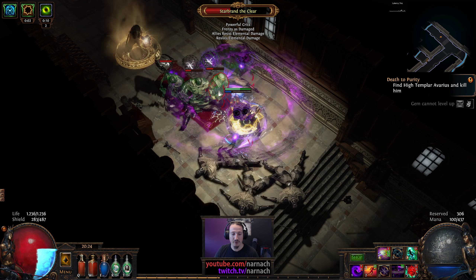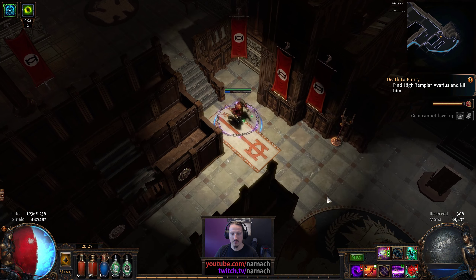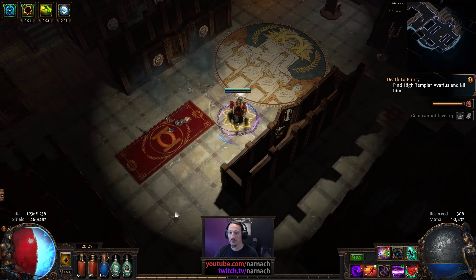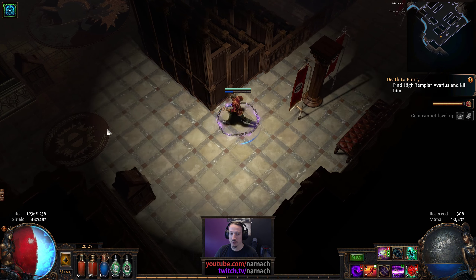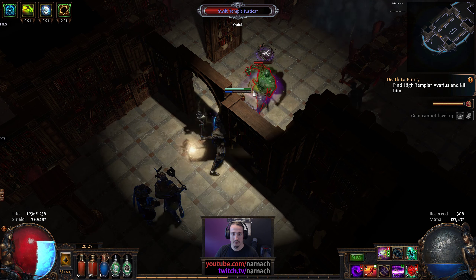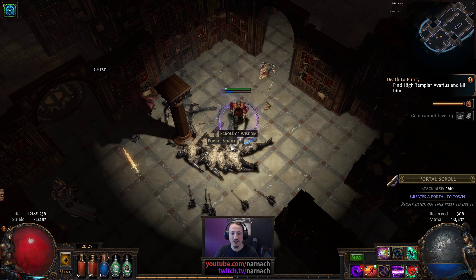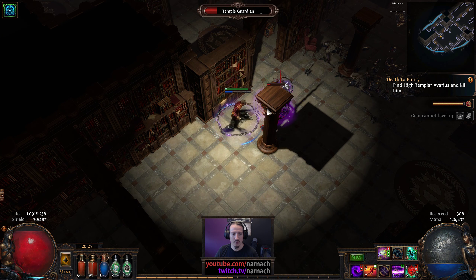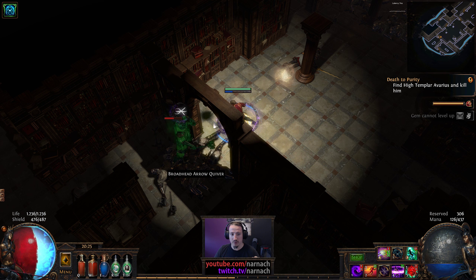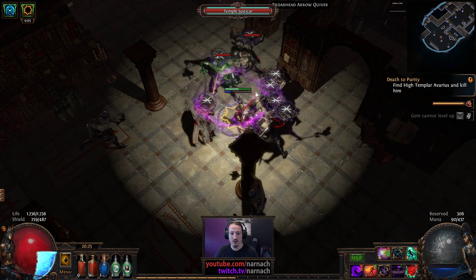I'm moving faster between packs than the Abyssal Cry can recharge — that's an interesting thing. This is the main judgment room, I think — about the halfway point of the area. Then we should be able to leave through a side area. Is it me or is the sound effect from drops slightly delayed? It might be that it always was that way, but I'm just now noticing that the visual of the drop appearing and the sound playing — there's a little bit of a delay I never noticed.